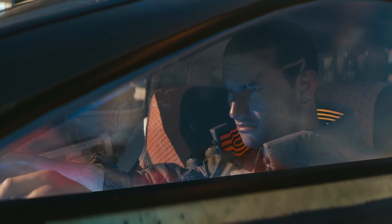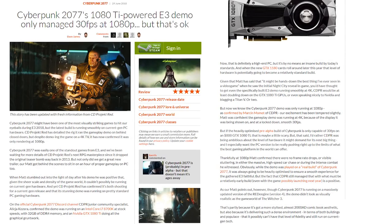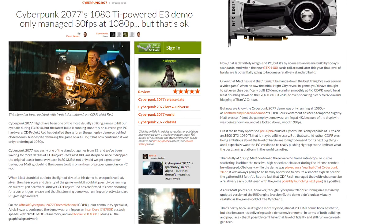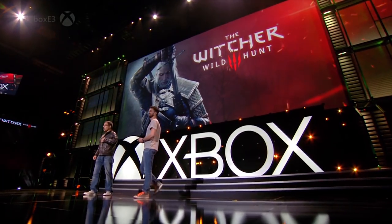At E3 2018, CD Projekt Red released their trailer for Cyberpunk 2077 and hosted a gameplay demo behind closed doors, which was later revealed to be powered by a GTX 1080 Ti. Four years ago, they employed a similar campaign of trailers and gameplay demos to show off their then-upcoming title, The Witcher 3.